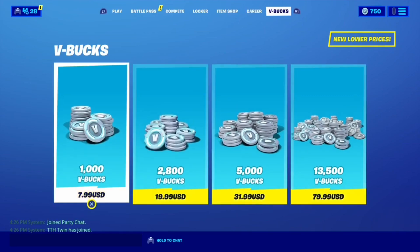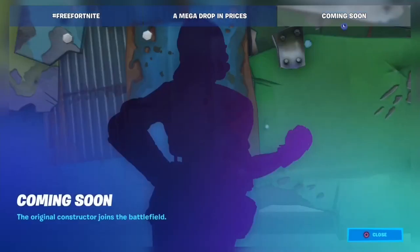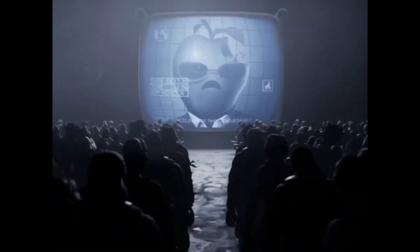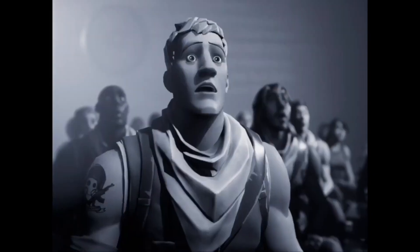You'll be able to get the skin within three weeks, so most likely you'll get it at the very beginning of Season 4. But if you don't get it at the very beginning of Season 4, you still have another three weeks to get it — it'll still appear in your locker. So don't worry if you don't get it immediately; that means you will get it within three weeks.